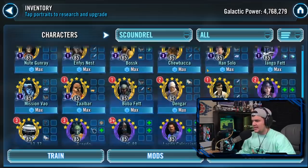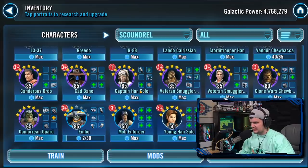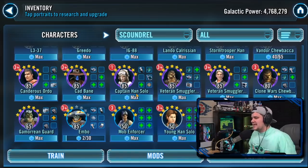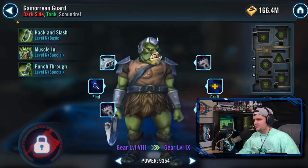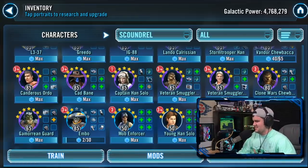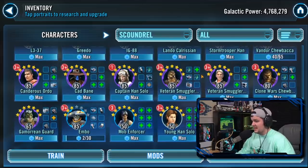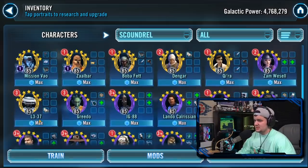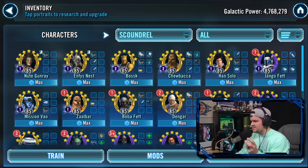Canderous Ordo is in the Scoundrel faction too, and Captain Han maxed out can be used in so many plays — that revive can really sneak up on people. You've also got Gamorrean Guard and Boba Enforcer. Young Han and Lando can have solid use in a Kira team, especially with Vandor Chewbacca and L3. Top to bottom this faction has fantastic depth and options.